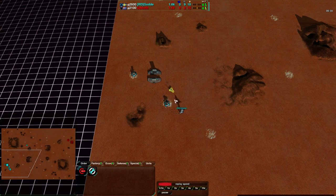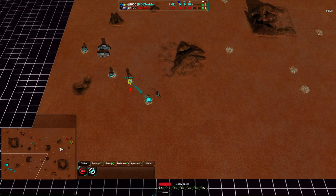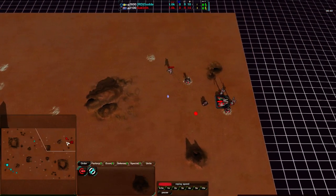Definitely going for more of a defensive opener. God, once again, going for Scrubbers, though only a couple while he builds up his economy. Not a bad idea — just send them out to scout and harass a bit.